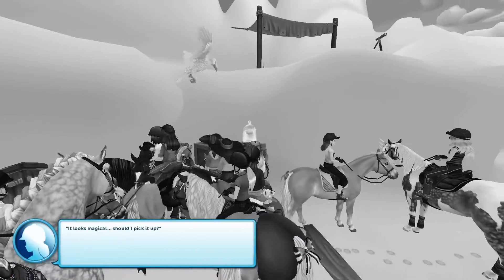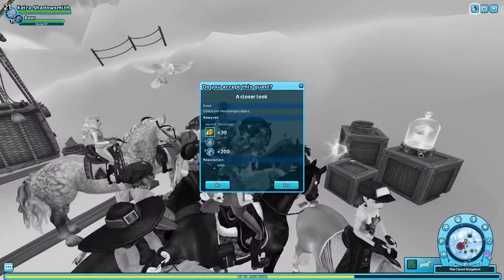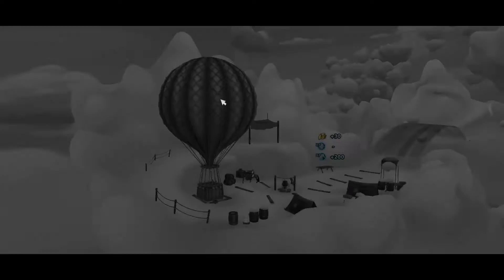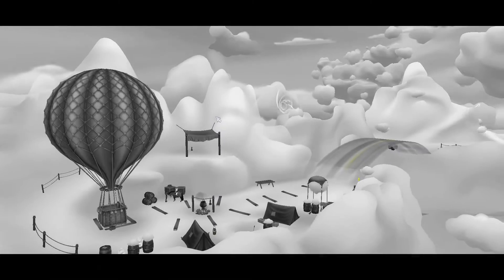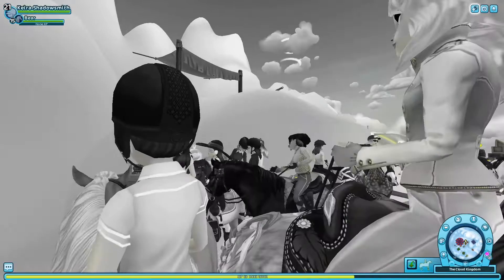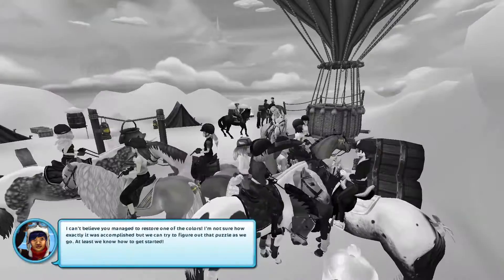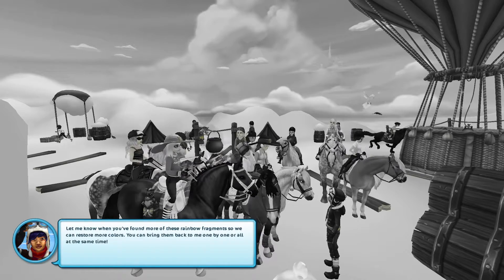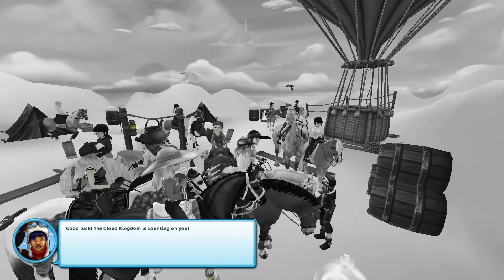Right, here it is — looks magical. Should I pick it up? Check out the strange object. I am getting so much horse XP from this and I bought a horse that is maxed — that's so annoying! Whoa, what is happening? Okay, a little bit of color! So we've got a little bit of color here — you can see on the other players we've got a little bit of yellow coming in, which is nice. 'Let me know when you've found more of the rainbow fragments so we can restore more colors. You can bring them back to me one by one or all at the same time.' Okay, good luck — the cloud kingdom is counting on you!